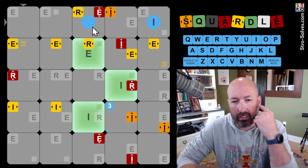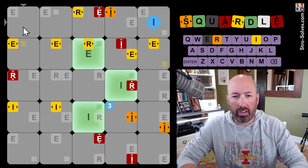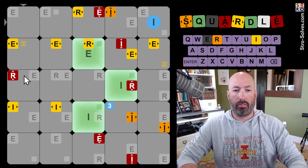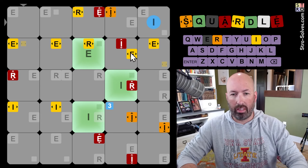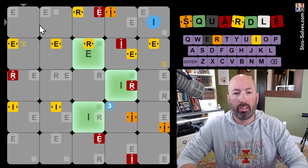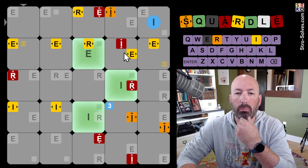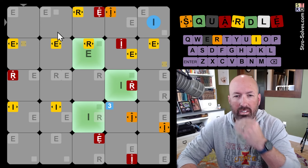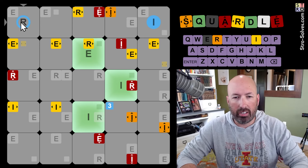There could be one here, there could be an I there. What about R? So we've got an R in the first and second row, and that's it. Only the first and second row, and the first column and the fourth column. So there's an R in one of those two, and an R in one of these two. But we don't know beyond that. I'm kind of thinking R here.